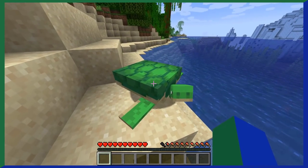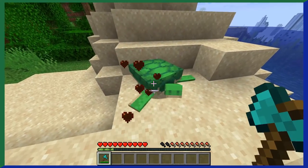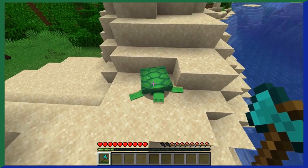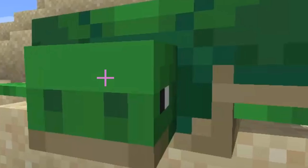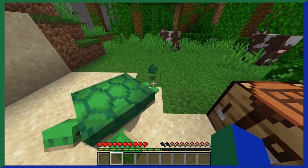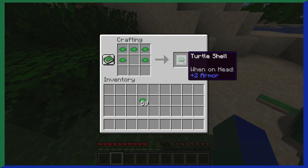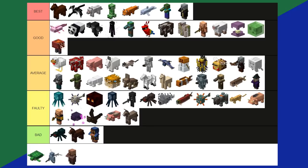Turtles. If you like Minecraft turtles — why? They just crawl around and drop seagrass when they die. I just don't see the appeal. One slightly redeeming factor is that when a baby turtle grows up, it drops a scute, which can be used to craft a turtle shell that helps you stay underwater longer. But even with that, the bad outweighs the good. Turtles are a bad tier.